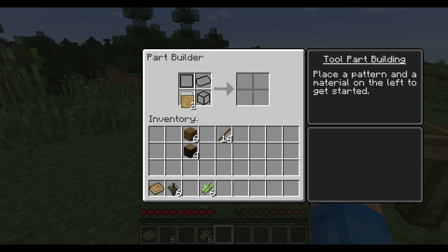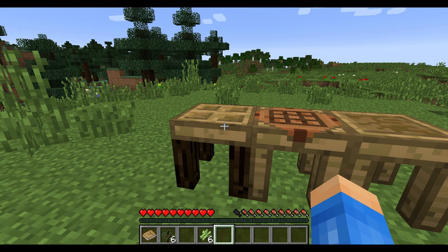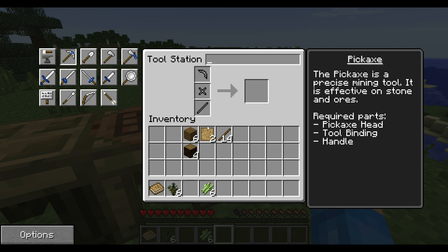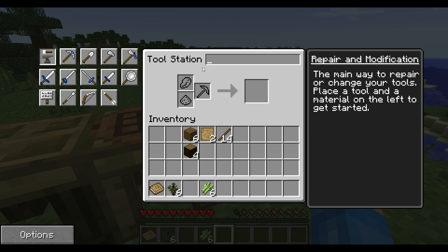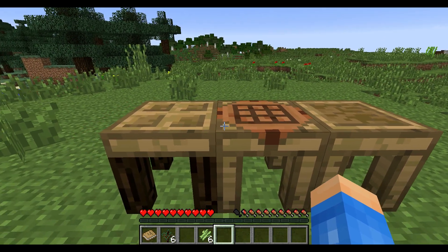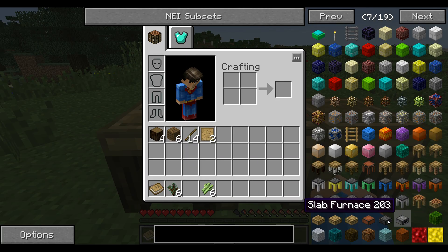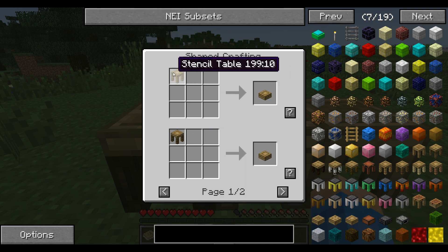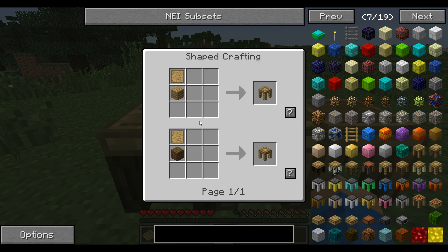Now we can start making blank patterns. Wait — 'place a pattern'? I have no idea how to do this, I'm going to have to research it, but thankfully we don't really need to figure that out this episode. I'll have to do it later. All right, I think we need a stencil table — yes, that's how you make the patterns. A blank pattern and then that, and we get the stencil table.